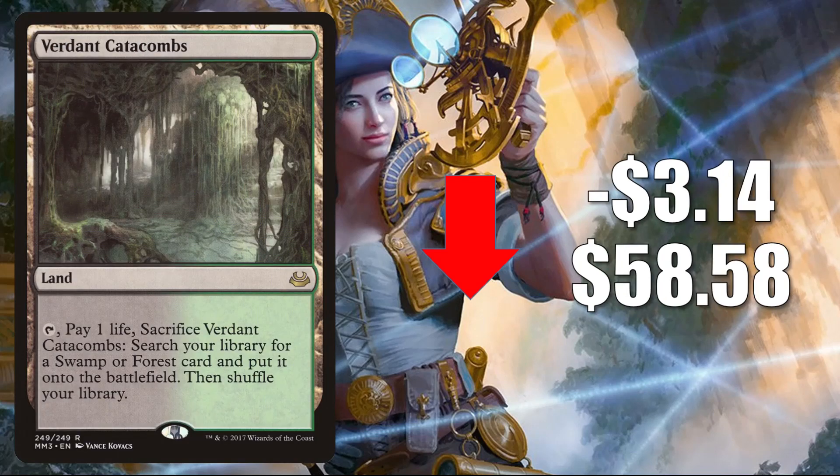Number four is Verdant Catacombs — the one from Modern Masters 2017 — going down $3.14 to $58.58 this week. Like all of the enemy fetches, this has had a number of recent reprintings, including the most recent one as an Expedition in Zendikar Rising. We also know that enemy fetches are going to be reprinted in Modern Horizons 2 next year. With that said, it is losing value, but it's still going to be a critical land to have in your collection. In Modern it sees play in Jund builds and more, and like all the fetches, it also sees Legacy, Vintage, and Commander play.